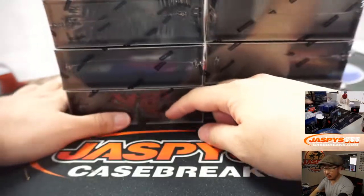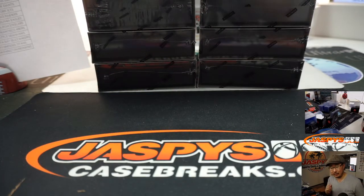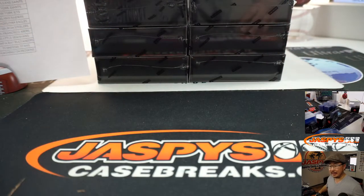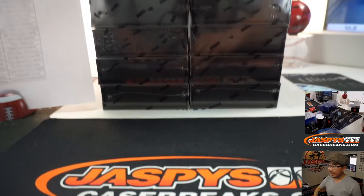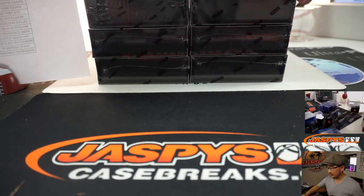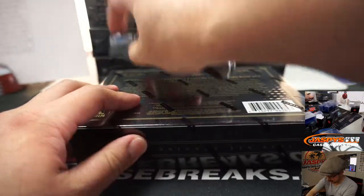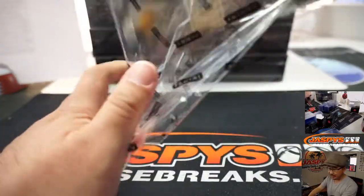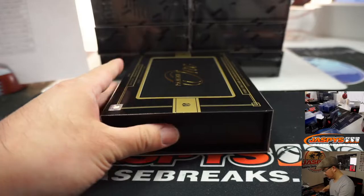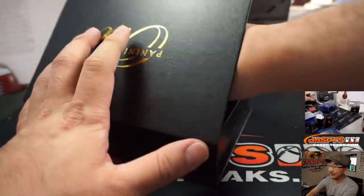How come there are no Mo Salah autos or relics in soccer products? I don't know. I thought we saw a relic in Obsidian last night, or was it just a base card or an insert card? Maybe it was. I know they only recently got Virgil van Dijk in products, so maybe it just takes a minute or two. I think securing autographs for soccer players is a little more difficult — even though Panini's from Italy and they started out as a soccer company.